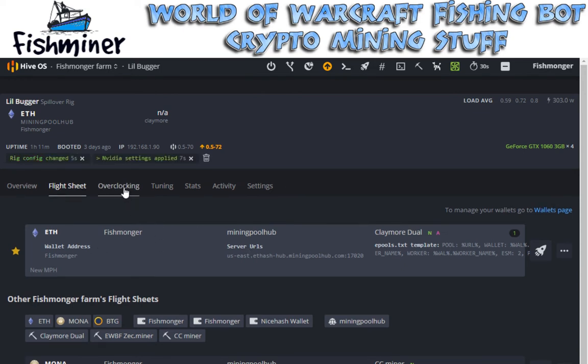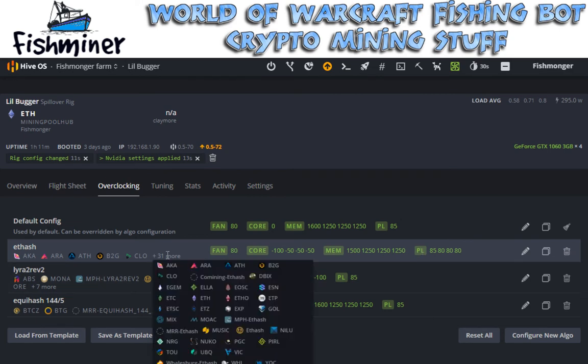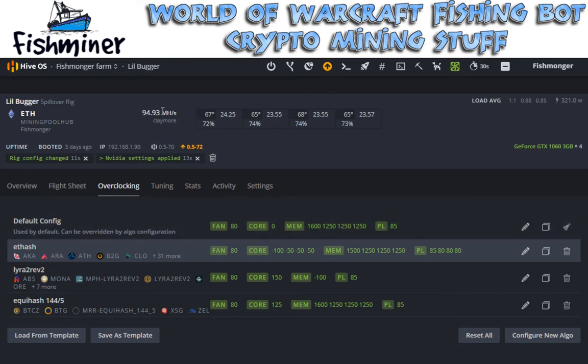The neat thing is it is also going to automatically change the overclocking on it. When you click on this you can set up overclocks for the rig for the algorithm. So for instance, this is my clock setup for when I'm mining Ethereum or anything on the ETH hash algorithm. I got my fans set to 80, my cores are underclocked, my memories are overclocked, and then basically these are my power levels on the cards. I've got it set to do a 30 second update automatically where it's pulling information from Claymore. I'm getting 94 megahash per second. These are the hashes on the individual cards, and these are the temperatures and fan speeds. You can also see the power - it's 321 watts right now for all four cards.